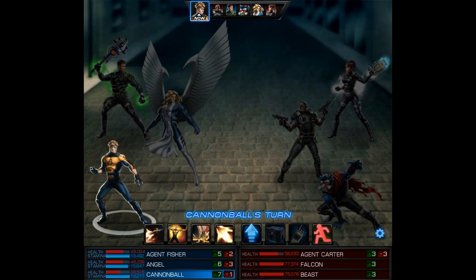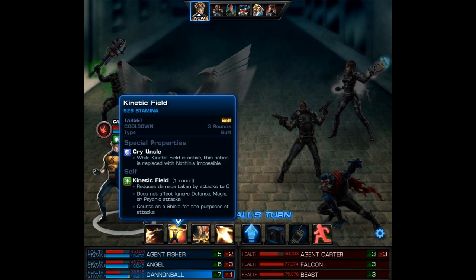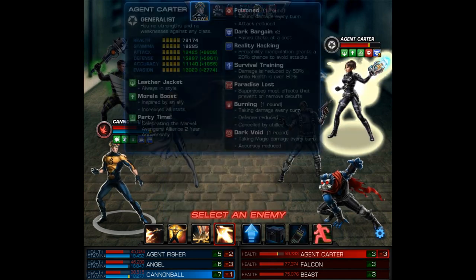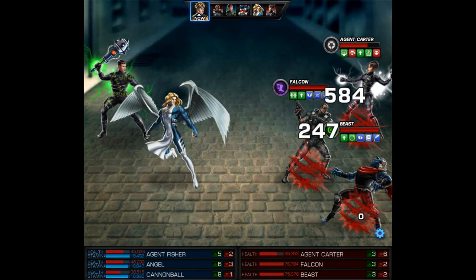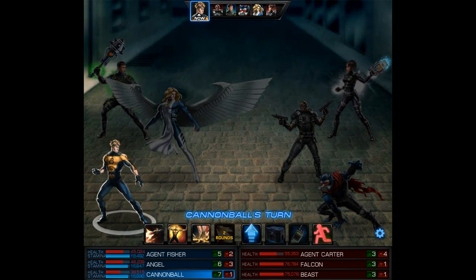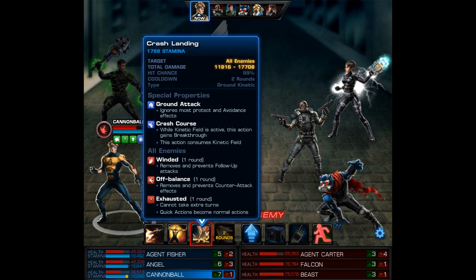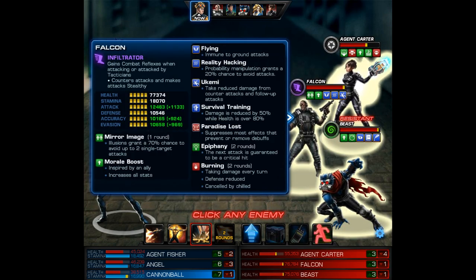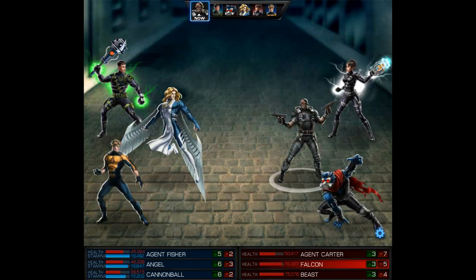On Cannonball's turn we can use his level 9, which is a quick action. I use this mainly to apply melt armor and also to hopefully proc collateral damage. Let's go ahead and see what we can do with Cleared for Takeoff — and it does proc collateral damage. Next I'm going to use our level 6, which is a ground attack that applies winded, off balance, and exhausted. The exhausted part is very beneficial and it will help out Cannonball against tacticians.